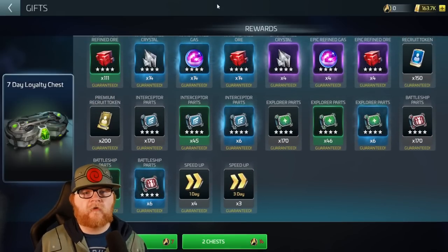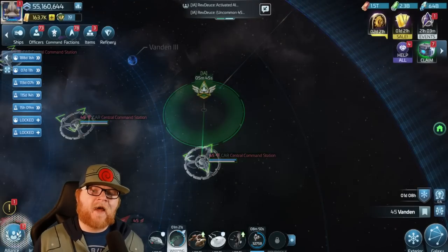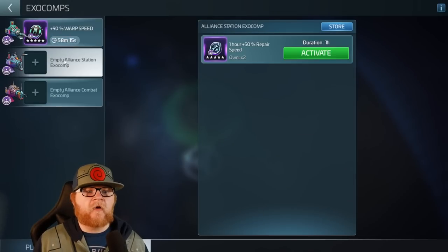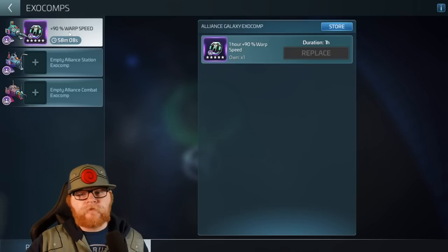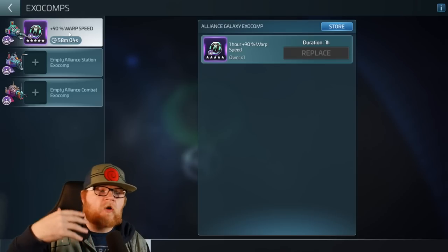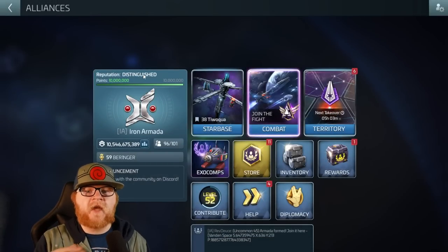So I wouldn't have been able to do this for the past couple of months, but now I can. That means as a level 46-plus player, I can help out my Alliance by going into the exocomp screen, choosing the various options I have, and activating them. I just chose to activate the warp speed one for this video, but obviously there are multiple options, and I'm curious to see how much more they expand into this.